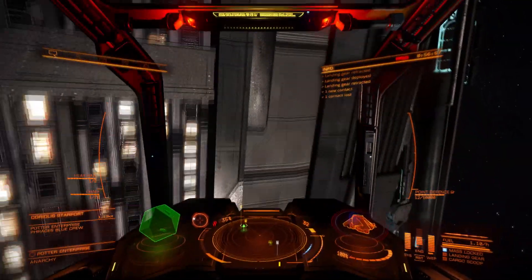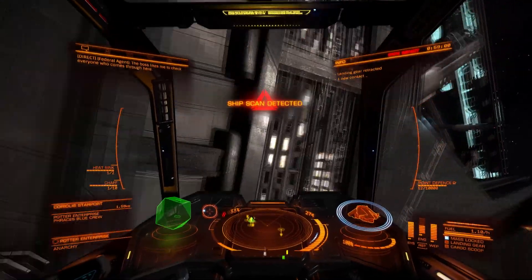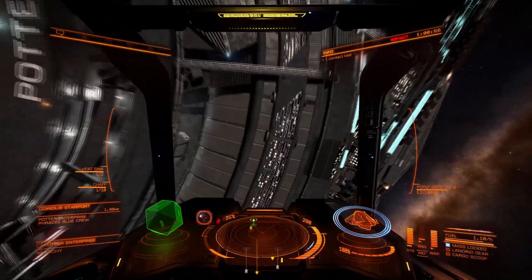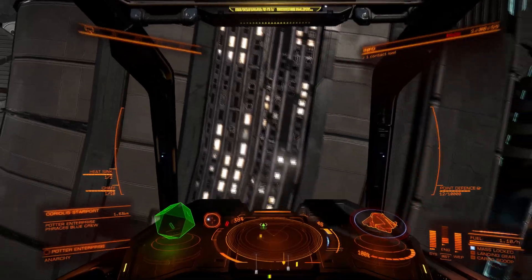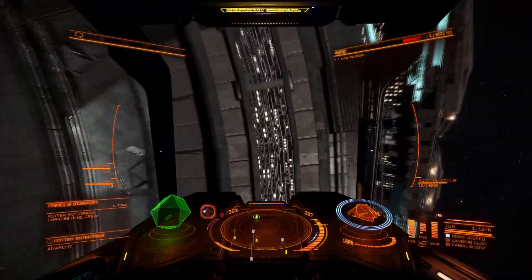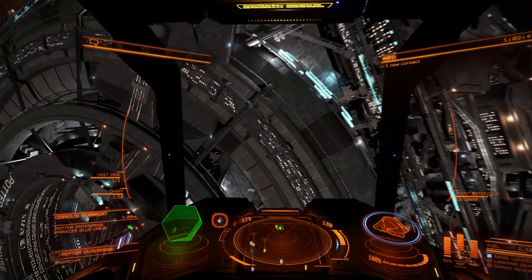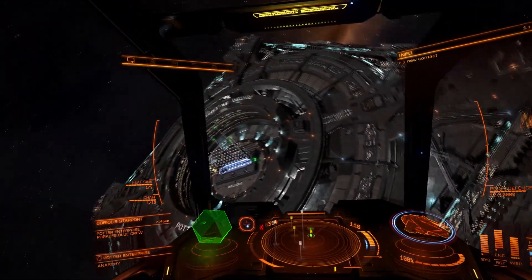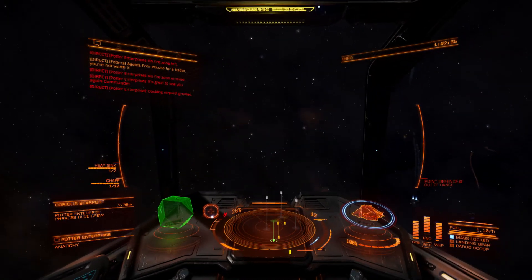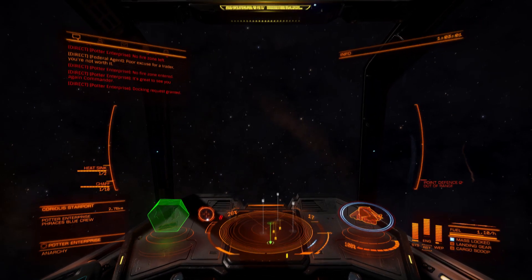Now we'll show shields. Shields survived barely with two pips in shields. Shields survived again, but then we bounced, hit something, knocked our shields off, and did damage to the hull. Three pips in shields and we still have a ring left, so if we bounce we might not hurt ourselves. And finally, four pips in shields — and oh look, we still got two rings of shields left. So yeah, when you're getting shot at, you'll want to put some pips in systems. Also remember, systems controls your chaff as well, so if you have low power in systems, you may not be able to pop a chaff when you need one.